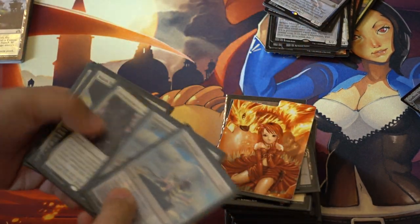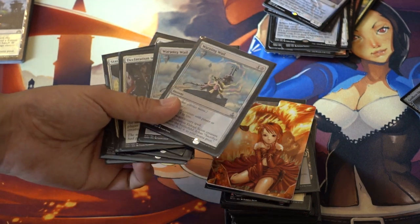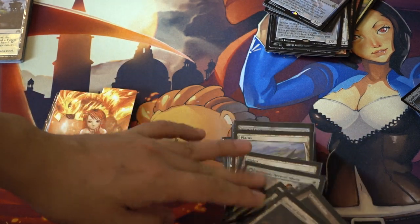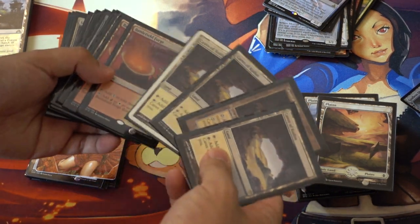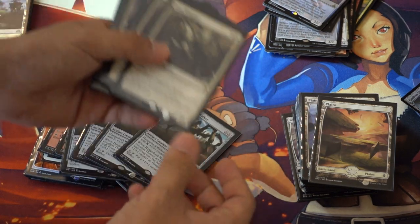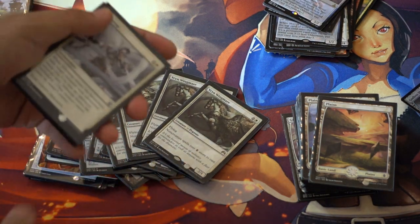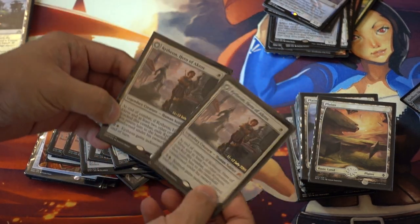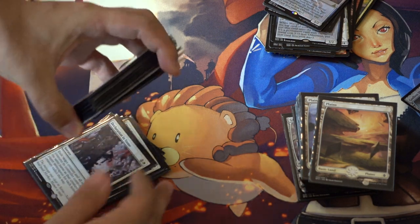Here is the current sideboard. These can probably go away because they weren't really here for Hangarback Walker. Here are the cards that are rotating out, which is quite a bit. I want to keep the overall mode of the deck and I'm willing to listen to suggestions. The Mares were very good in this deck as a speed bump, Silkwrap, and I love this card — it's so good. It was a mono-white Eldrazi deck, and all these cards are rotating out.